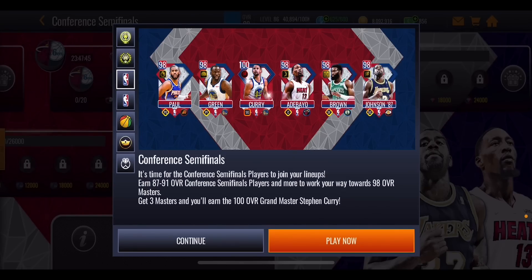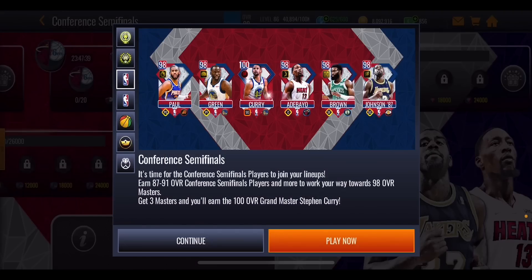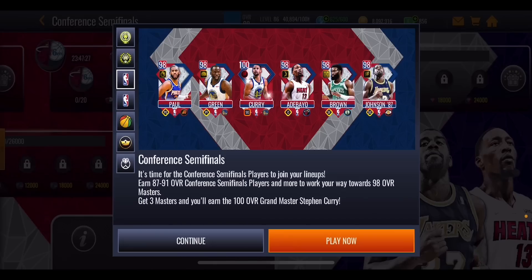The Conference Semifinals promo has dropped and you can get yourself a free 100 overall Steph Curry. The first thing you want to do is pick three masters which you want to get and also pick the order in which you want to get them. Take a look at all of their stats. I'm going to go for Chris Paul first because he's got some really nice stats, and then I'll probably get either Bam Adebayo or Draymond Green. You can always try and get all five of the 98s but you only need three of them to get yourself Steph Curry.